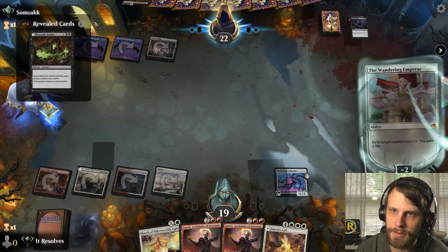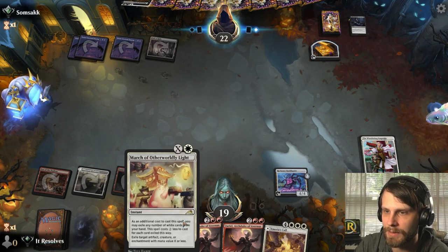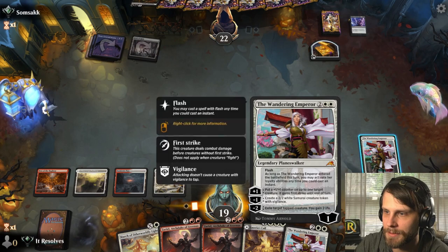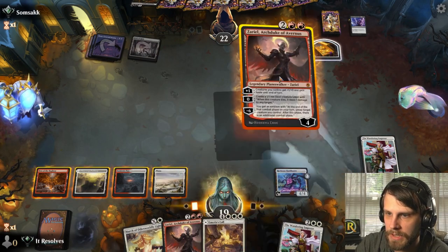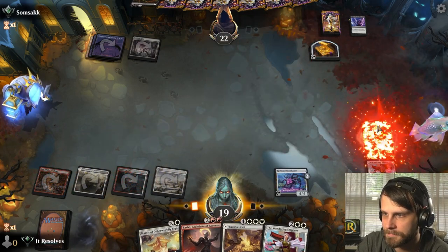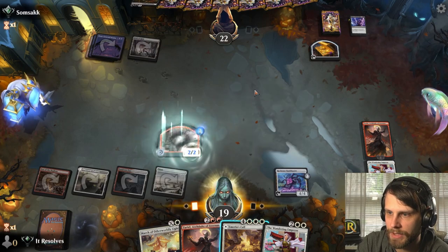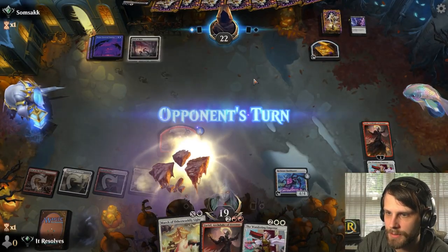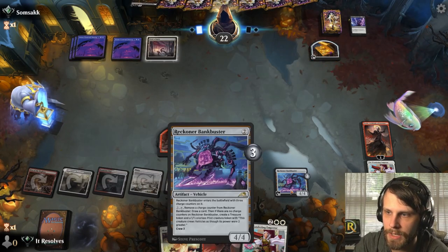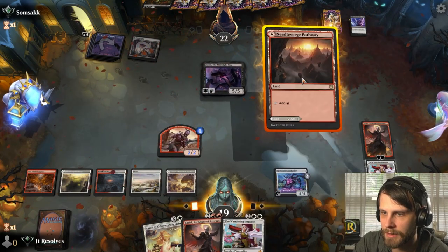Now they've got Necrotic Fumes, which is a little frustrating, but we've got March to deal with a Shambling Ghast if needed, and they do have to discard as well. I think we just throw this out, throw the minus-one counter on here. I'm going to play this land — we want access to our mana. We have Bankbuster as a mana sink and March in hand, so leaning toward having the mana is better than the long-term longevity.